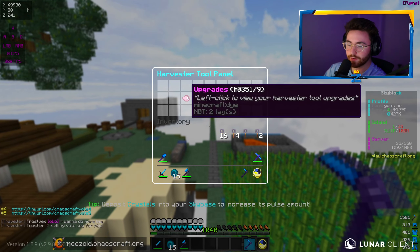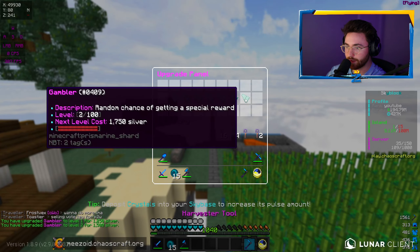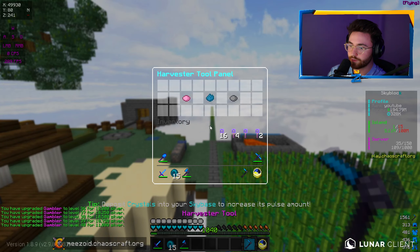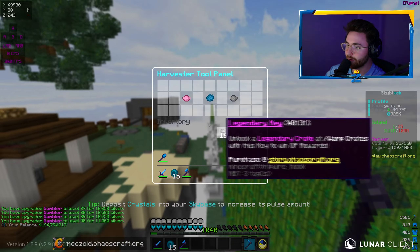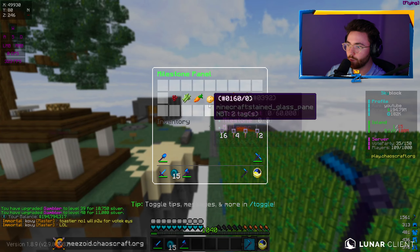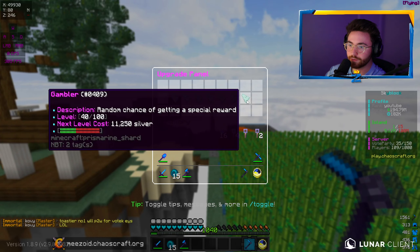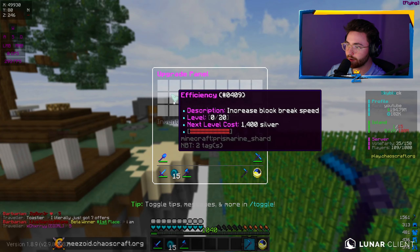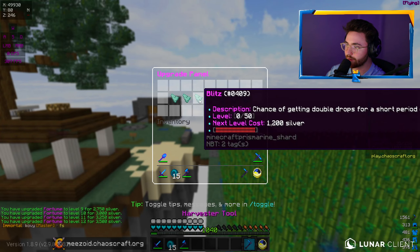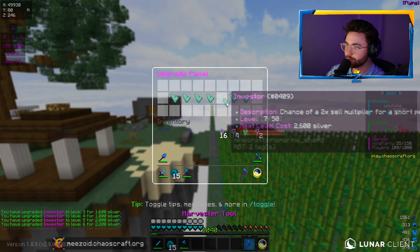Let's investigate the Harvester tool. The Gambler Enchant is level 100 for 1,250 silver and it increases. I can keep doing this but it's probably going to drain us quick — I think it's going to be the best way to go about it though. It's getting up to like 11,000 each one. They're saying to do pumpkins as well. I'll get some increased block break speed, gain more crops, double drop, haste, investor, and destruction — random chance of breaking blocks in a 5x5.